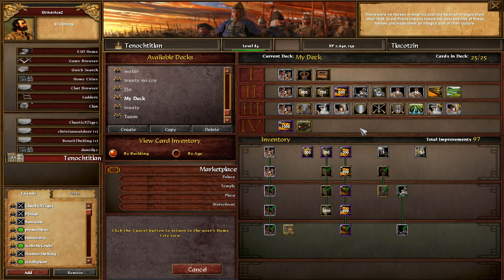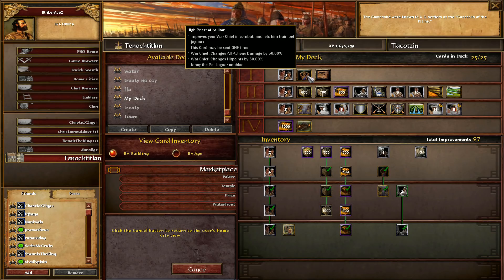The other card I really want to talk about is actually in age one - it's that war chief card, the high priest card. That one's really important to playing Aztec because your war chief is just so important. The attack isn't super great because he only has a base damage of six, so it only buffs that by three, but it adds 250 HP and it lets you train the jaguars. And you want to talk about that cover mode thing too?